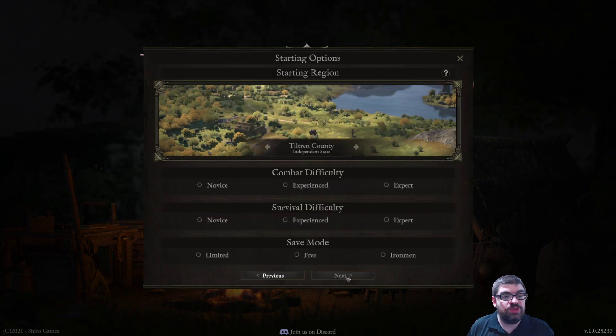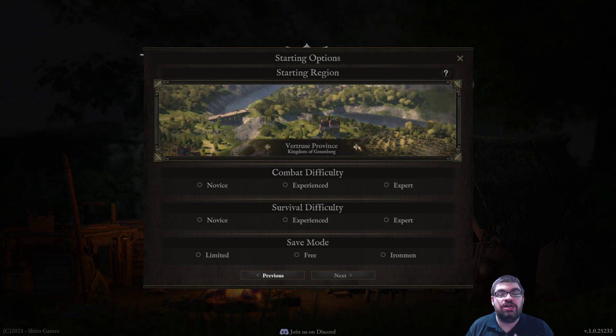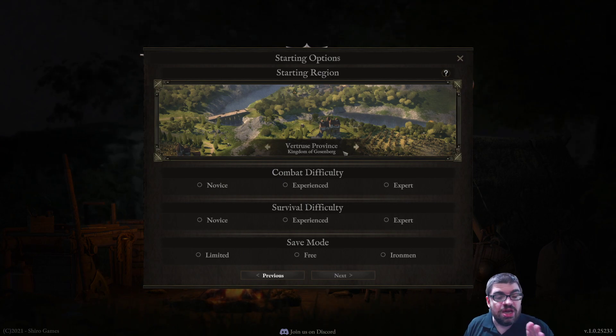Once you choose your exploration mode, you pick your starting difficulty and starting map. Your starting maps change as you do quests — you tackle the main quest in a zone, complete that story, and move on to a new area. You can walk back and forth between old and new zones freely. Each region has its own main story to complete, and completing them unlocks new maps and starting locations. You also have combat difficulty, survival difficulty, and save mode to adjust.